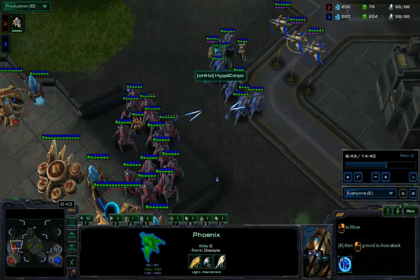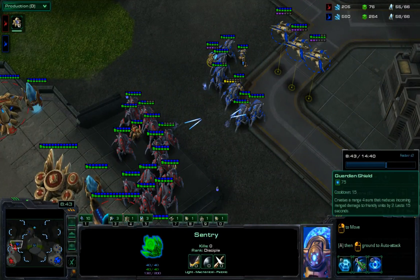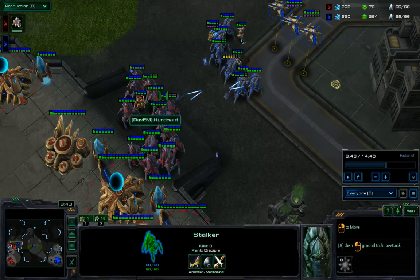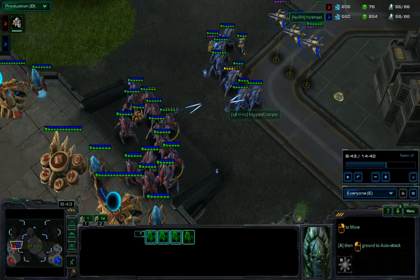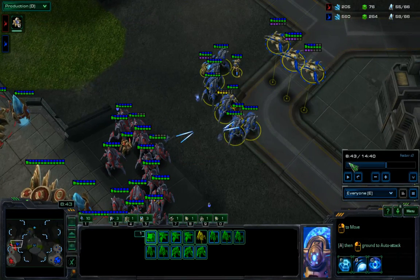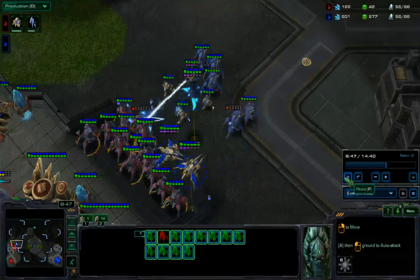The engagement starts. There's a sentry with energy — I believe that's two force fields worth, or a guardian shield and one force field. He really needs to be using that sentry energy to either block zealots from his stalkers, or cut these stalkers in half — make a force field here and here — to force these stalkers back around so that he's only engaging part of the army at any given time. He's smartly noticed that stalkers will very handily deal with these Phoenixes and pulled them back, but at this point these armies may be similar in cost and supply. Truly, Hun Dred has the advantage in that his units give a hard counter, at least partially, to Hippie Corpo's units.